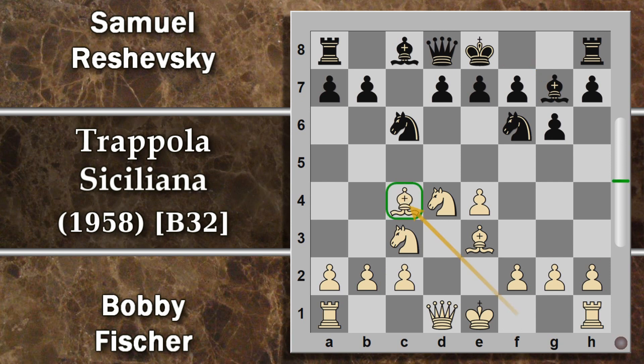Questa è una posizione abbastanza offensiva, perché questo alfiere si poteva pensare anche di metterlo in e2. Qui in c4 ha sia una funzione di attacco che però anche dei contro: può essere attaccato facilmente dai pezzi avversari. Ora è decisamente un po' presto per il nero per tentare cavallo a5 per attaccare l'alfiere, ma potrebbe essere un tentativo da fare successivamente. Per prima cosa il nero arrocca, quindi ora difende il pedone f7 con due pezzi.